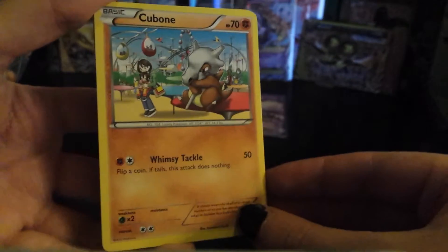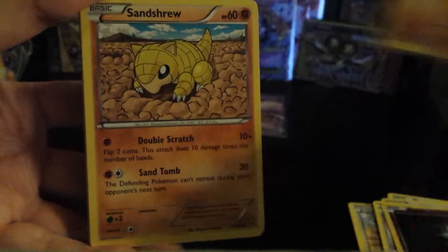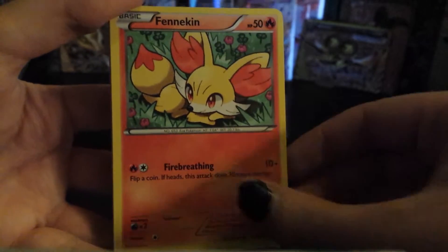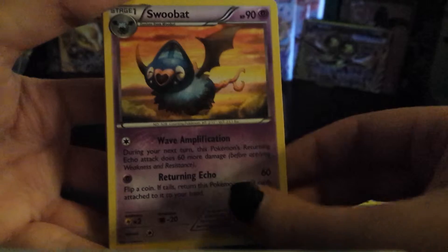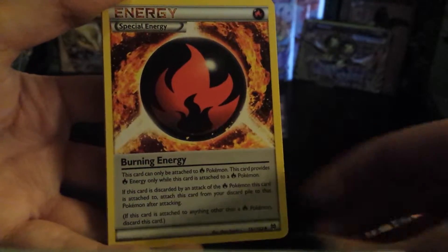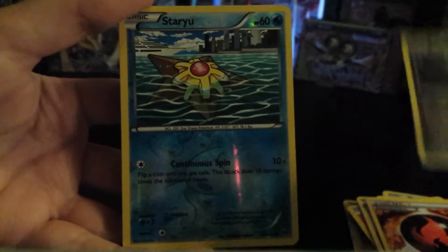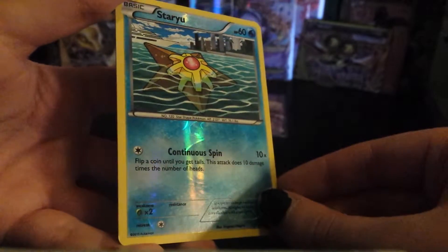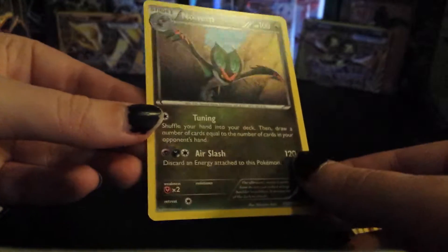I really hope to get the last two Holo cards but I don't know how many Holo cards you usually get in a box. So we have Cubone, Sentret, Flabebe, Finneon, Starly, Swablu, Burning Energy, Fracture. Our Reverse Holo is a Staryu and our Rare is a Nidorun, Non-Holo Rare.